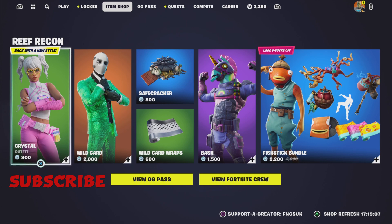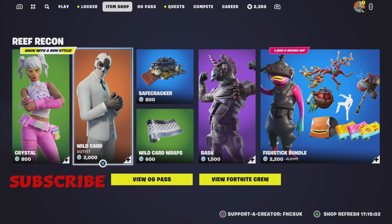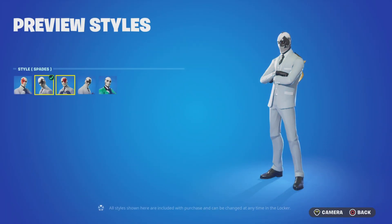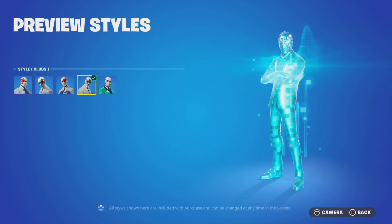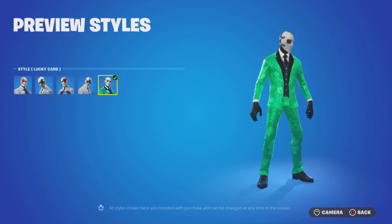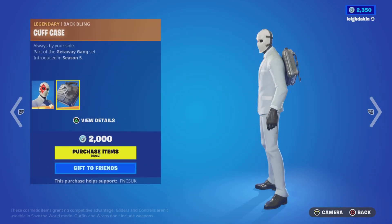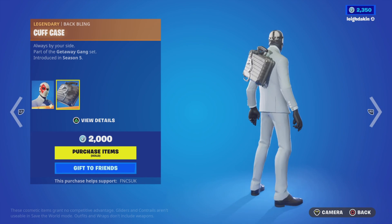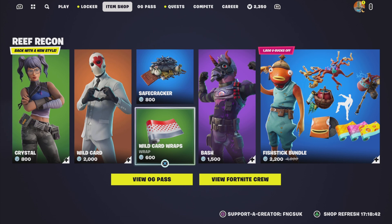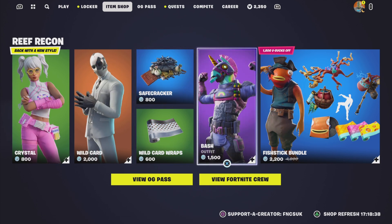What else do we have in the item shop today? We've got Wild Card for 2,000 V-Bucks. Previous dials include diamond, spades, arts, clubs, and lucky card — that's the Saint Patrick's Day one. You've also got his bat bling which is the briefcase, Wild Card wraps for 600 V-Bucks, and the Safecracker glider for 800 V-Bucks.